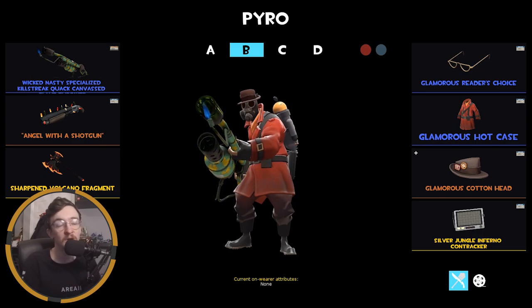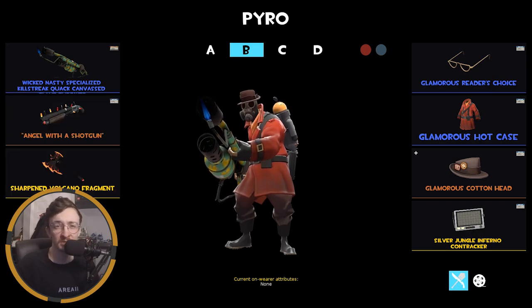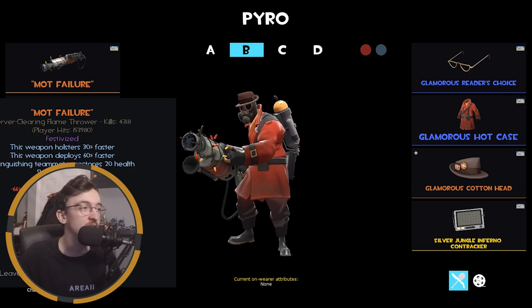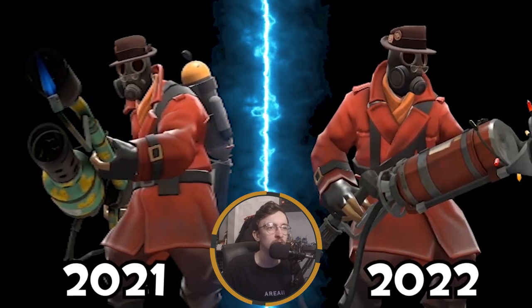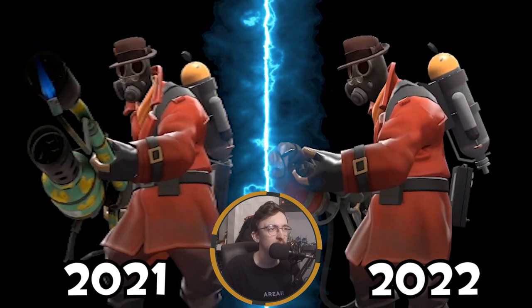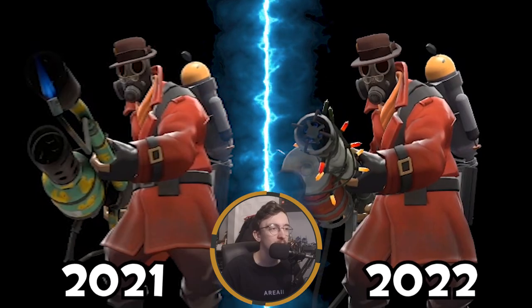This is my secondary Pyro loadout — I use it a bit less than the main one. It features the Quack Canvassed Flamethrower, sometimes the Degreaser which I've renamed 'Mot Failure.' This is kind of like a little dandy Pyro loadout — I'm not sure, I just think all the cosmetics work nicely together. I'm happy with it.